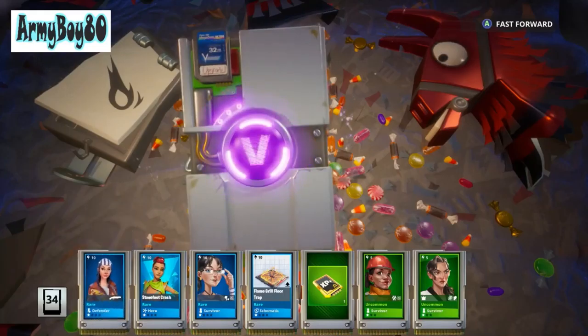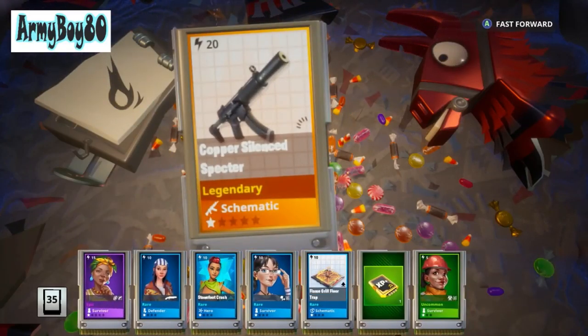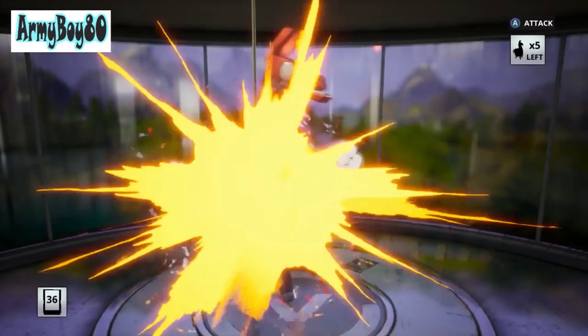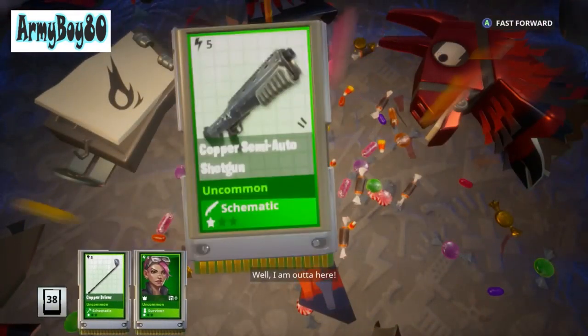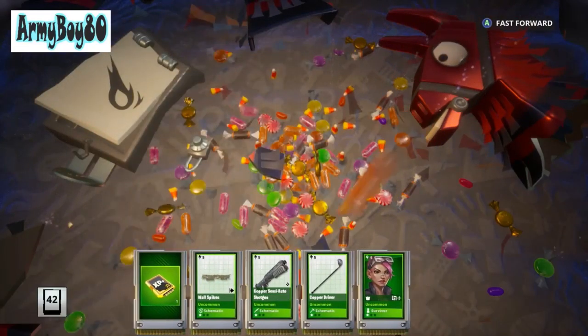Oh nice — that's actually what I got out of the event and it had really good rolls. Energy with affliction — I put it at level 82 already because I love energy weapons.